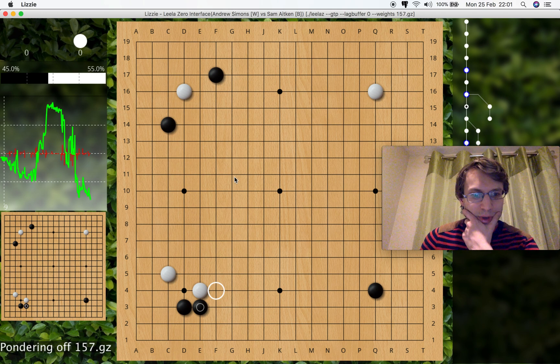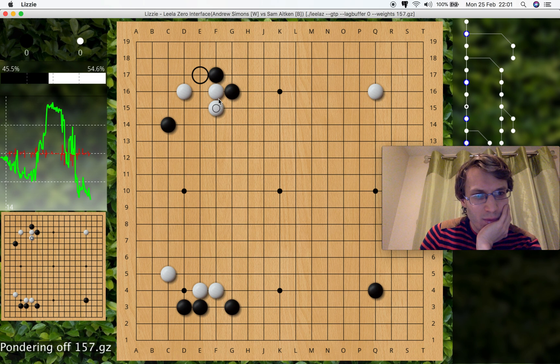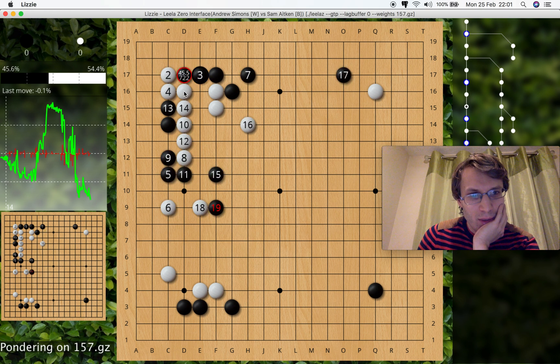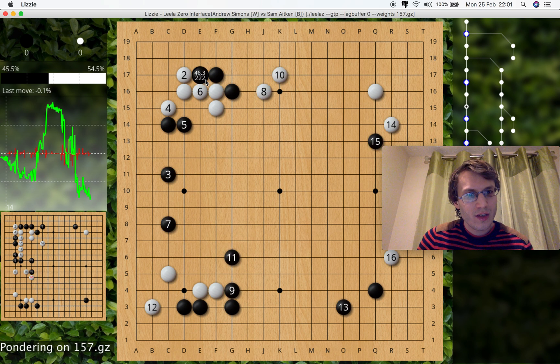When I was playing this game, I did think about which attach I should do and went for this one. Here we have a decision point — black played this simple extension. We could ask LeelaZero what it thinks is best. It thinks attach is best at the moment, but actually maybe it's going to change its mind. We can try to work out what kind of development it expects.